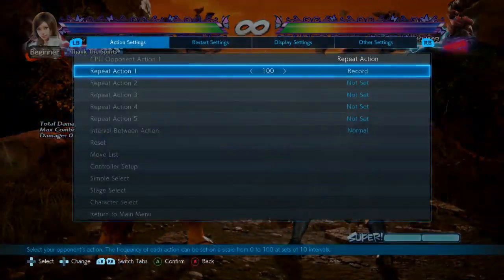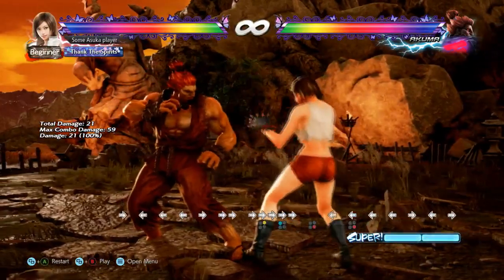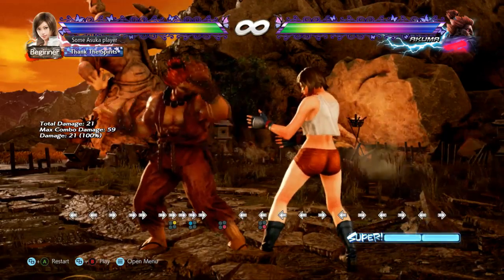It's still a very hard punish overall, but I still prefer forward 4 as the punish to cover everything. It's easy and it works on everything — if he goes in the air with demon flips, forward 4 handles it.